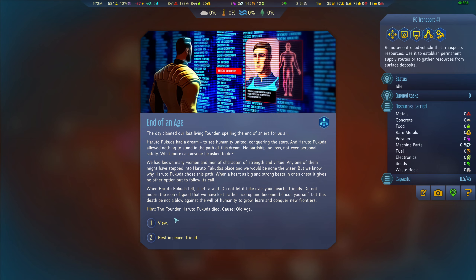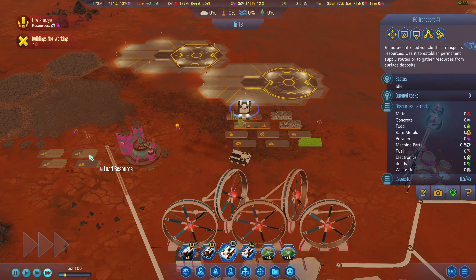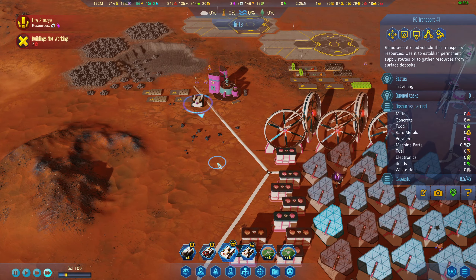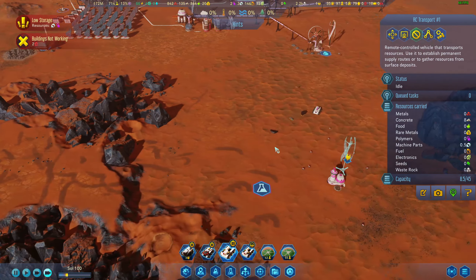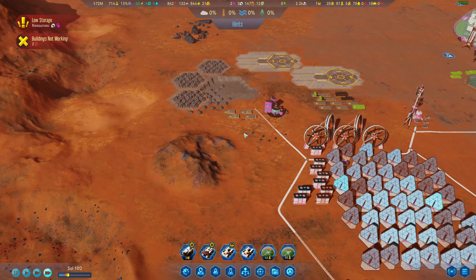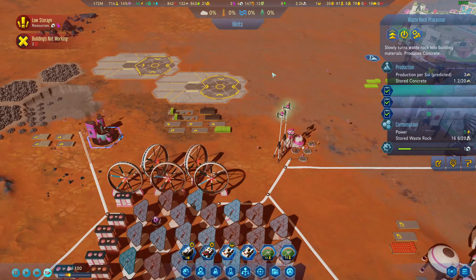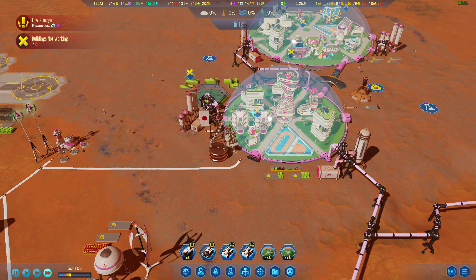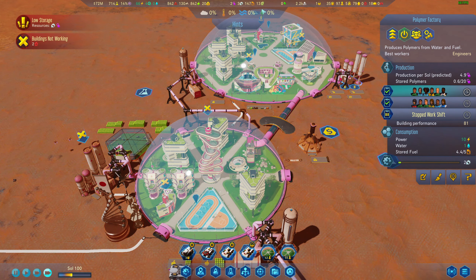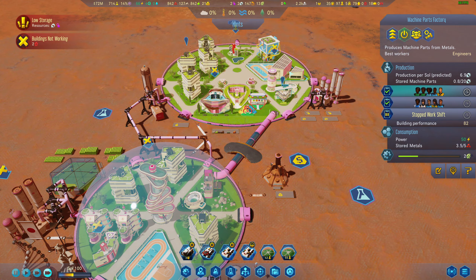End of an age — all the founders have died, that's pretty cool actually. We're at 4.9 machine parts production and 2.1 consumption — perfect. Our ship is home so let's see what we got — we'll hold off for now.